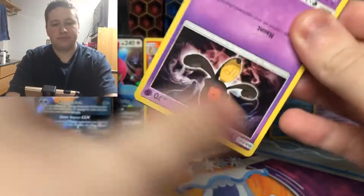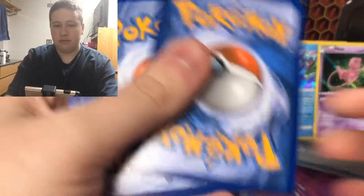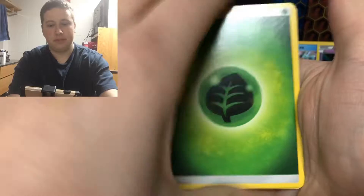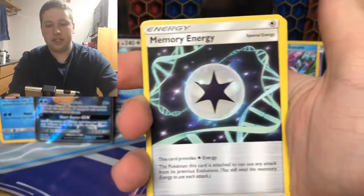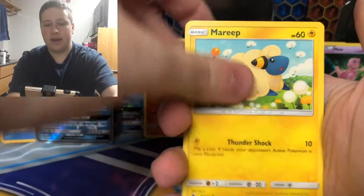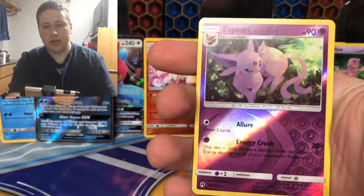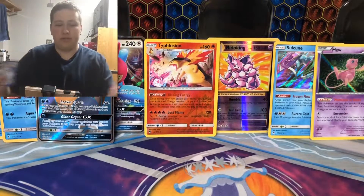Okay, we've got the holographics. Now can we get the ultra rare? Could get a Prism. We have a Grass Energy, Spell Tag, Memory Energy, Vespiquen, Yamask, Jigglypuff, Mareep, Alolan Vulpix, Houndour, Espeon Reverse, and then a Smeargle regular rare. So Espeon Reverse rare.